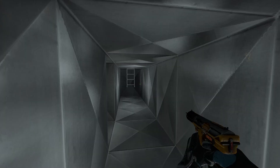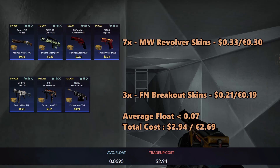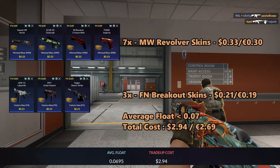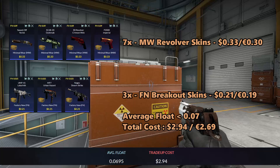For the first trade-up, we will be doing a factory new mil-spec revolver trade-up. We will be using 7 minimal wear revolver skins and 3 factory new breakout skins. For the revolver skins, you can use the Yorick, the Outbreak, the Crimson Web, and the Imperial — you can get them for $0.33 each. For the breakout skins, you can use the Labyrinth, the Urban Hazard, and the Desert Strike — you can get them for $0.21 each.